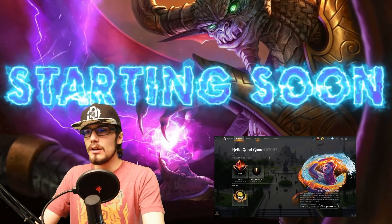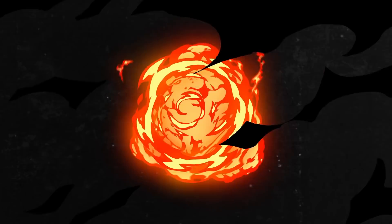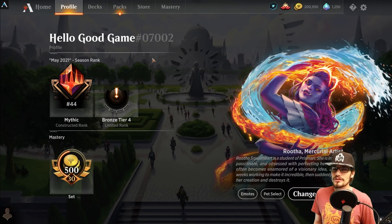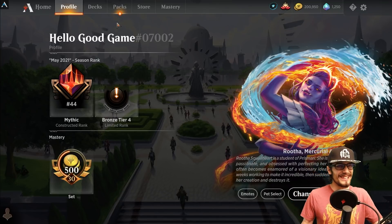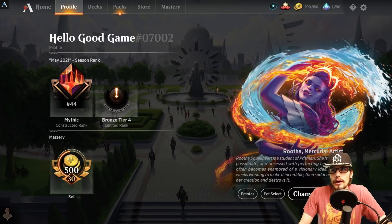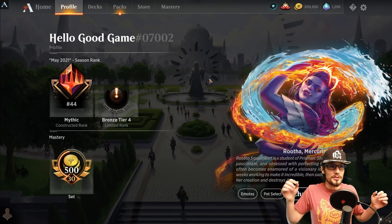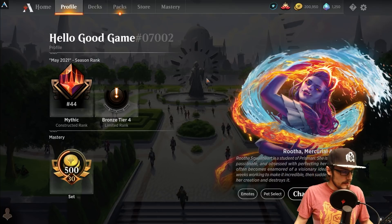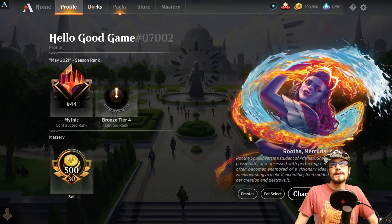Let's break it down — let's get into the deck. What did I use to reach mythic rank? Well, it's not much of a mystery if you've seen the thumbnail or the title of the video. Rank number 44, we're chilling. I got in at 49, then fell to 75 just by not playing for a few hours, which is pretty aggressive, then went on a little tear and we're back up to 44.